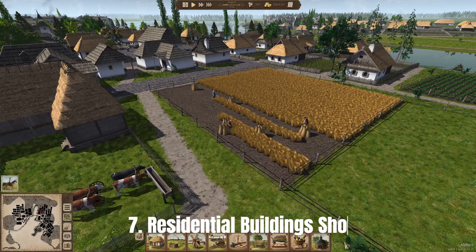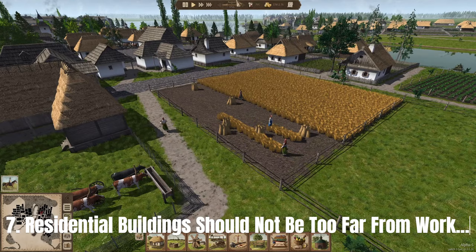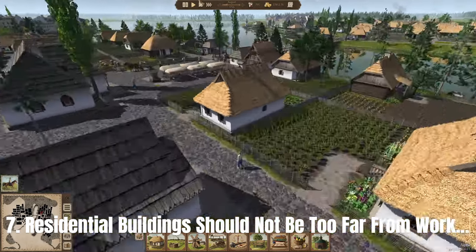Number seven: residential buildings should not be too far from your workplace. This is something you only learn at a much later stage when your town has grown a lot bigger. If workers' houses are too far from the workplace, they will simply not go to the working area because it takes too long.